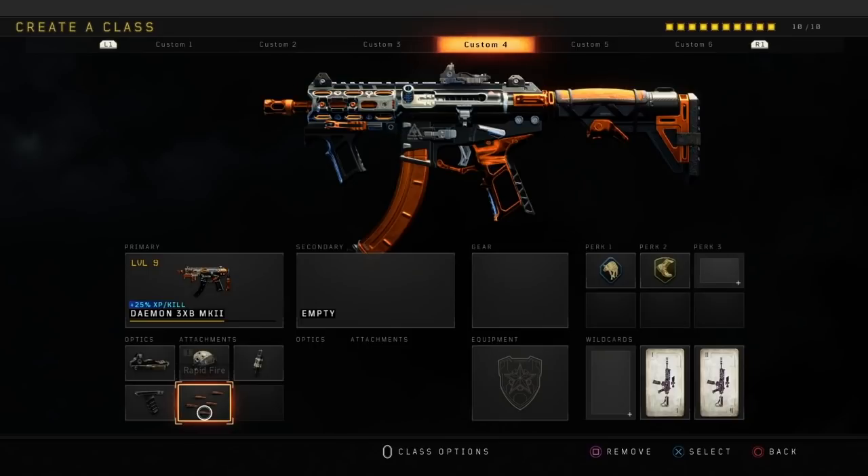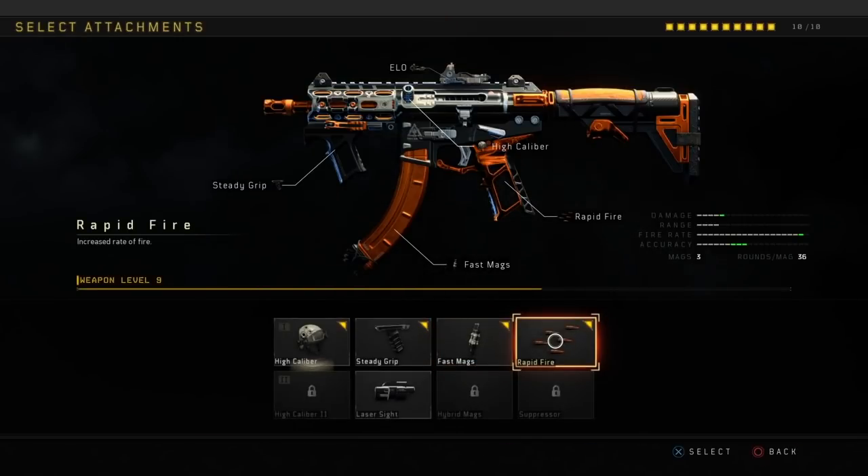As you can see, I'm going to quickly go over the perks. I use Scavenger and Lightweight. Scavenger is a must-have for me because I get a lot of kills and I need more ammo. And then Lightweight just so I can get around the map faster.